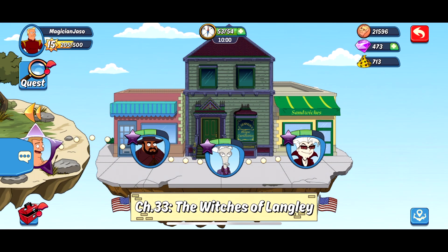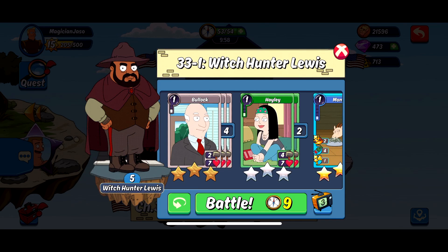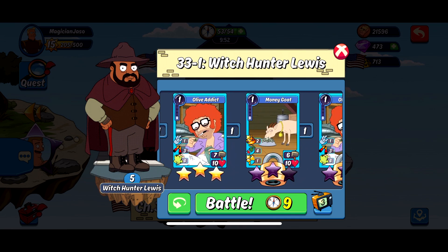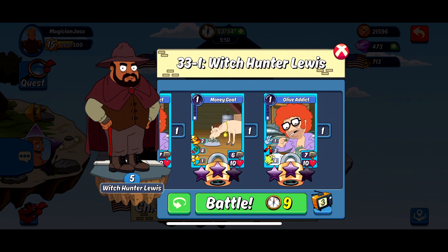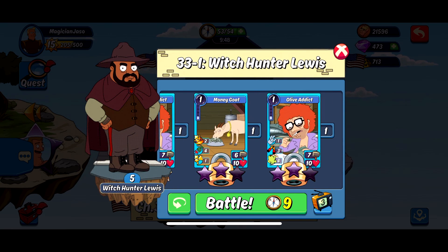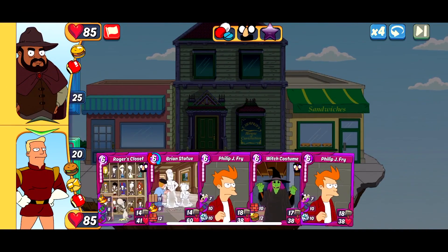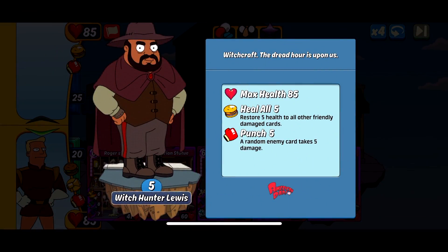To complete your onyx mastery quest line on it. So the first opponent on the island for 33-1 is Witch Hunter Lewis. Here are the rewards you can get at each level of completion — your epic cards are gonna be Money Goat and Ol' Addicts, you got some Animal and some Addicted cards there. As for the hero himself, Lewis has Heal All 5 and Punch 5 for the onyx mastery, and also 85 HP, so pretty standard stuff — nothing too scary.